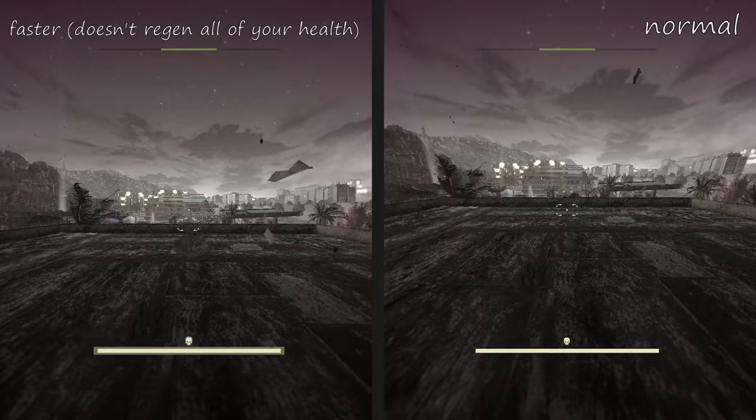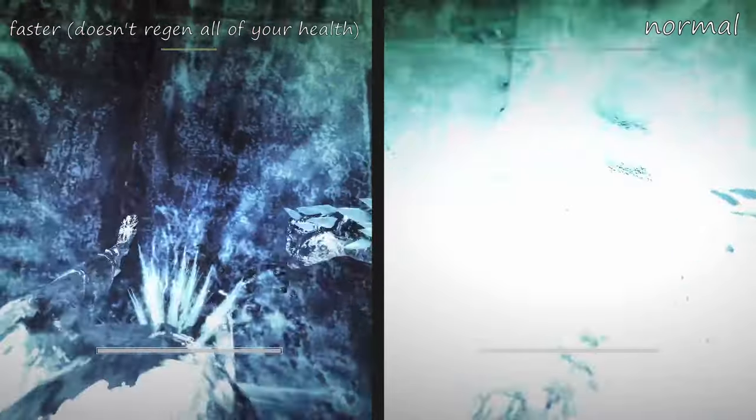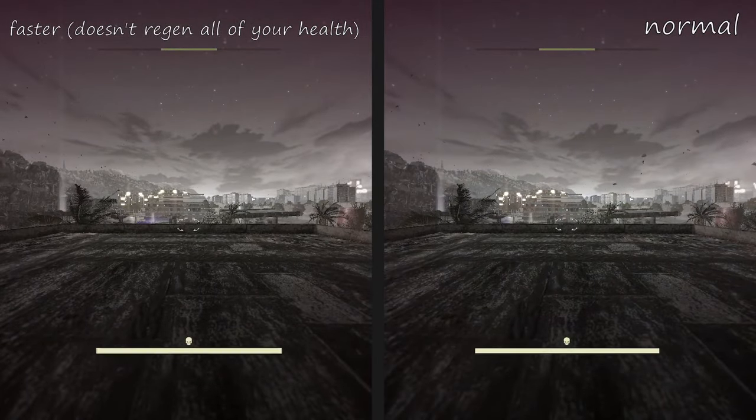Next up we have the short UV heal. When the hunter's hands touch the ground during the UV heal animation, tap the cancel button — default Z.